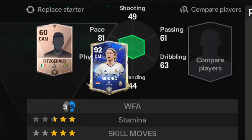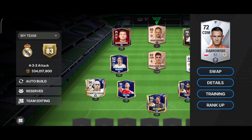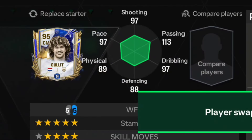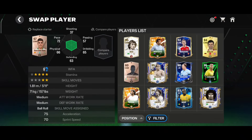For left center mid I'll be using Luka Modric - no doubt, he's an untradable card. KDB is a tradable card so I can't use him. Moving on to right center mid, I'll be using arguably the best center mid - his 97 version is better but this card is also crazy.